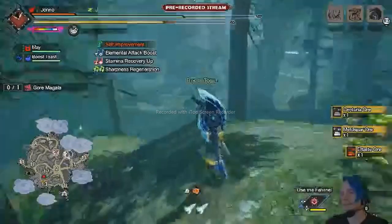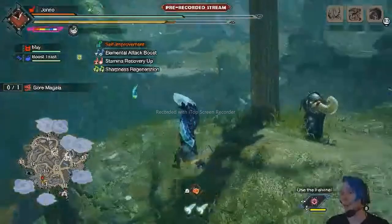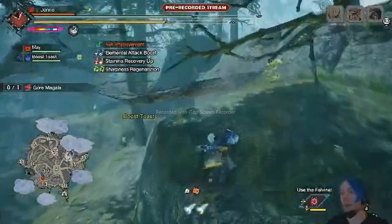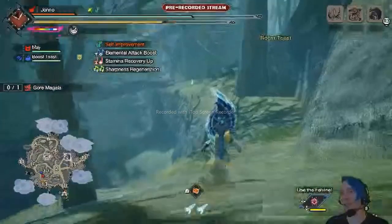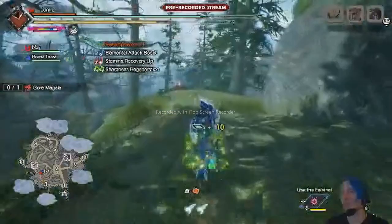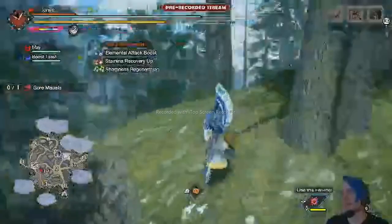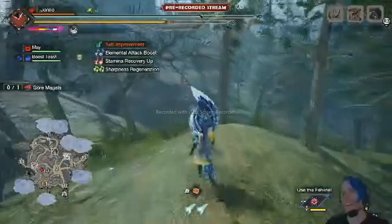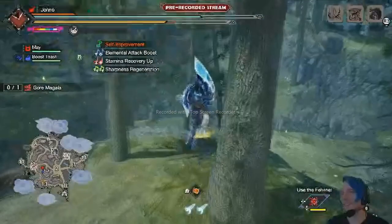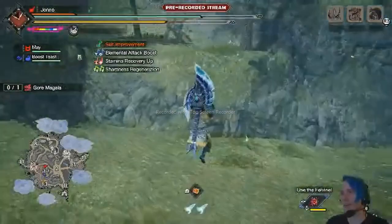The Sniff Them Out feature is really helpful — playing base Rise I memorized endemic life locations, but being new to Sunbreak it's great to have them marked on the map. There are also new features for hunting buddies, and great quality of life improvements like being able to wall run without using a Wirebug, which makes combat flow so much more smoothly. Movement was already super smooth in regular Rise, and now it's just a little bit faster.